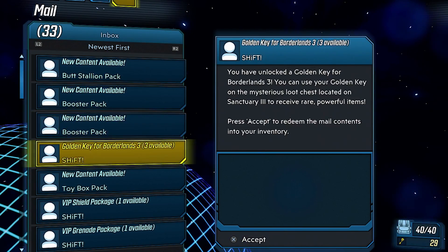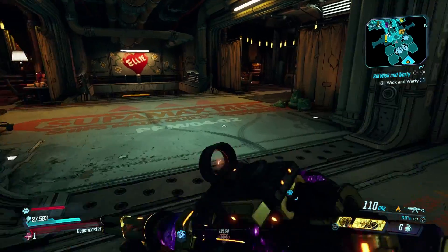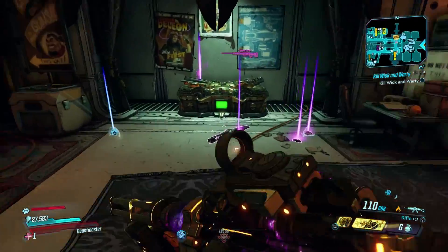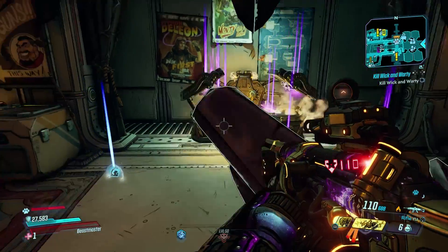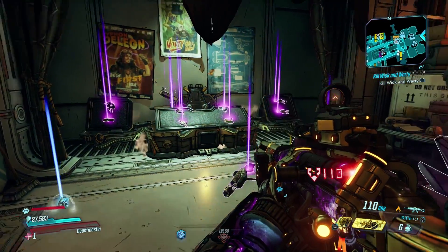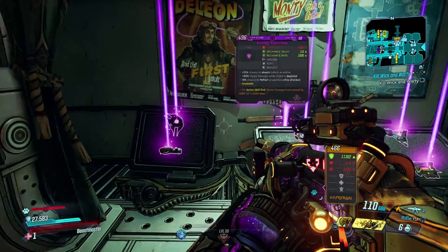The only thing you have to keep in mind is that you only turn on the internet again if you still have the keys in your in-game mail, because otherwise they will very likely disappear. So I would say just quit the game when you still have the keys in the mail, and then if you want to play online again, go online and boot up the game.